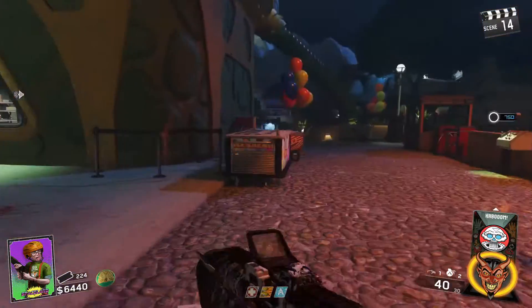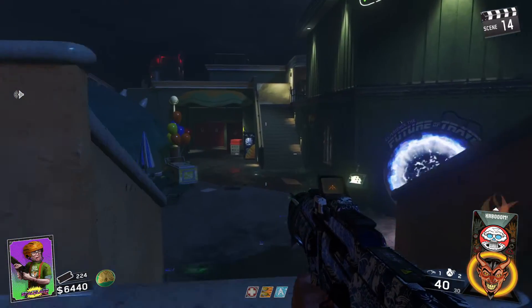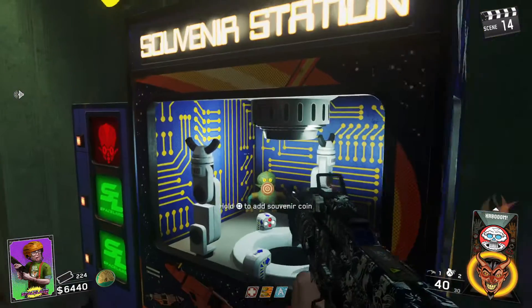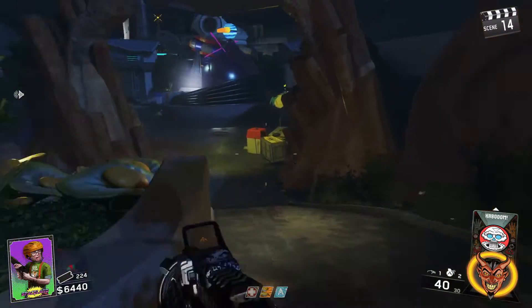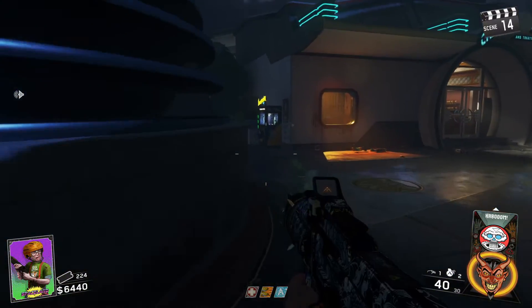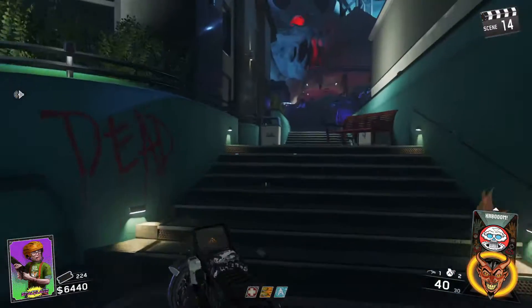There are these red targets that will appear when you use the glasses, but you have to have the glasses on — you can't see them unless you have the glasses. I'll show you the five that appeared for me. There are about 13 to 15 different locations, but this is just how they came out for me — they're totally random. You only have to shoot five of them, and once you get the five, you're gonna get a battery in the middle of the dance floor.